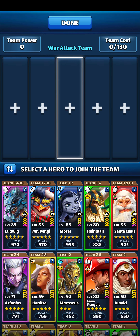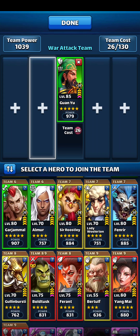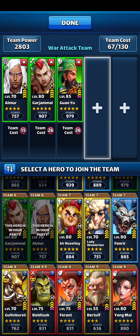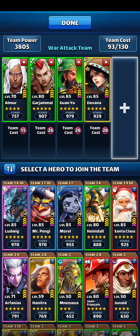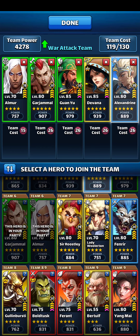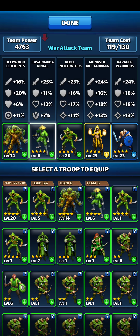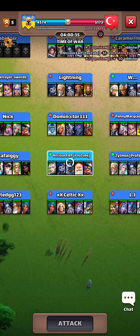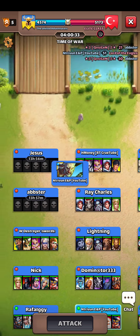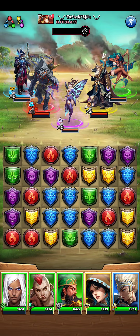You know what? I have a team called the anti-Bira team. So I'll try using it here. Alexandrine. It's a solid team but it's pretty tile-dependent — I need to get 3 green matches, and relatively quickly.